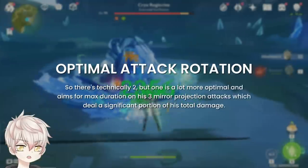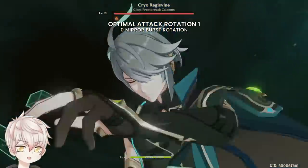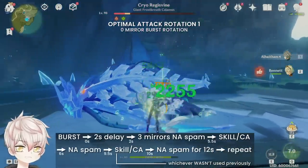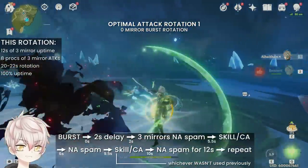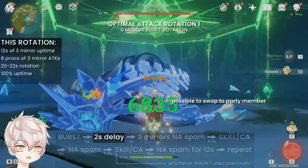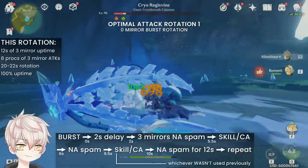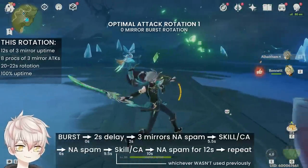For optimal attack rotation, there are technically 2 options, but 1 is far more optimal and aims for max duration on 3-mirror projection attacks, which deal a significant portion of his total damage. For the 0-mirror burst rotation: cast burst, wait a 2-second delay to get 3 mirrors, then normal attack spam, into elemental skill or charge attack, into normal attack spam, into charge attack or elemental skill (whichever wasn't used), and then normal attack spam for 12 seconds, then repeat. This gives 12 seconds of 3-mirror uptime, 8 procs of 3-mirror attacks, and a 20 to 22 second rotation with 100% uptime. The 2-second delay after burst allows swapping to another character to use their skill, but requires low ping — around 79 ping or less.